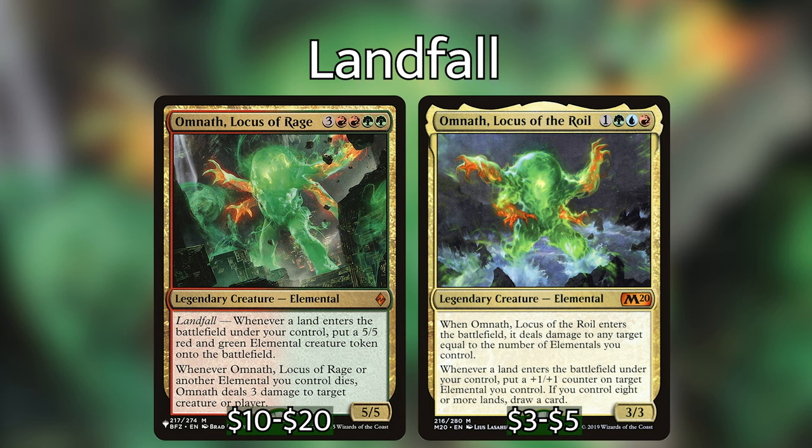We have our 2 and 3 color Omnaths in here. Omnath, Locust of Rage for 3 red red green green — a 5/5 legendary creature elemental. With landfall: whenever a land enters the battlefield under your control, put a 5/5 red and green elemental creature token onto the battlefield. Whenever Omnath, Locust of Rage or another elemental you control dies, Omnath deals 3 damage to target creature or player. We also have Omnath, Locust of the Roil, which is 1 green blue red for a 3/3 elemental. When it enters the battlefield, it deals damage to any target equal to the number of elementals you control. And whenever a land enters the battlefield, put a +1/+1 counter on target elemental you control. If you control 8 or more lands, draw a card — that is very easy to do in this deck. We have tons of ways of getting lands onto the battlefield, so Locust of the Roil is going to be a card draw engine on its own.